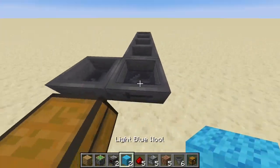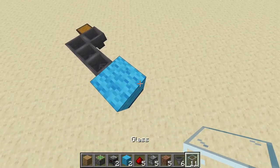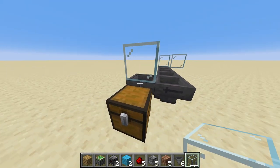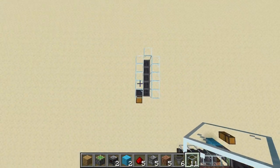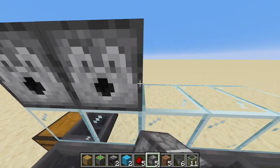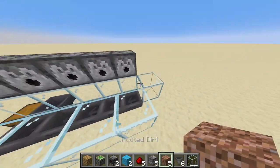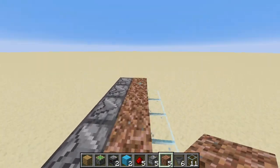Now I'm gonna place a temporary block here. You're gonna take your glass, place one here, and surround the hoppers. You can remove your temporary block. Over this hopper, like so — on the other side as well. You have something like this. Now I'm gonna take my dispensers, place them here in a row of five on the side with the chest here. Now you take your rooted dirt, shift click on the dispensers, and fill this in here, up top.